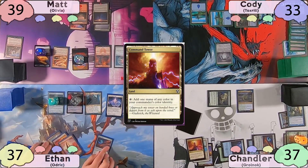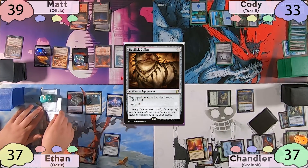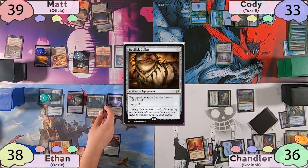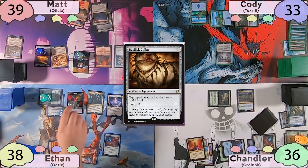The turn is then passed to Ethan. Ethan will start off by casting Basilisk Collar and attach it to his Stonecoil Serpent. He'll then move to combat and swing for one at Chandler. After this, he moves to his end step and blinks Audric again. Because of Basilisk Collar, he'll make four more Blood Tokens.